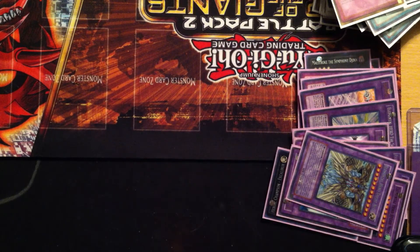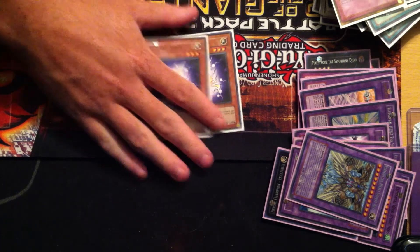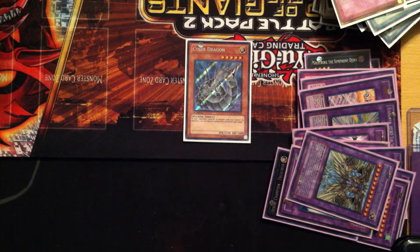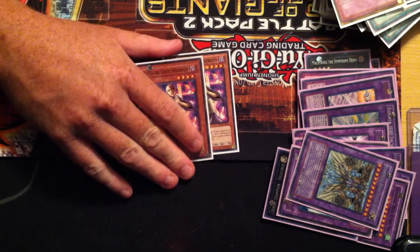That's it for the extra deck, let's go into the side. My side deck is kind of generic — I haven't played with it too much, but we'll go into it regardless. One Puppet Plant, good for the Prophecy matchup. Double Electric Virus, awesome for the Dragon matchup. One Cyber Dragon, good for any rogue Machine matchup — you see a lot of Gadgets running around nowadays.